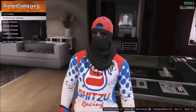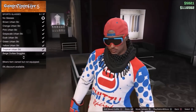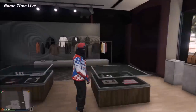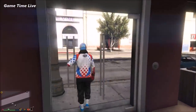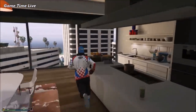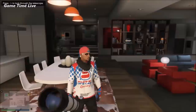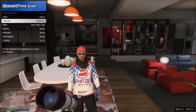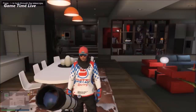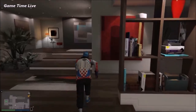Now go into the glasses, go to sports glasses, and make sure you have already bought the tropical urban ski glasses — don't equip them, just make sure you have bought them. Then go to the telescope, which can be the one on the beach or in your apartment. Once you find it, run past the telescope and press right on the d-pad. The mask will spawn off. Open up your interaction menu, go to style accessories, and apply the glasses we bought earlier. Walk away from the telescope and your outfit should look like this. Go ahead and save your outfit again.